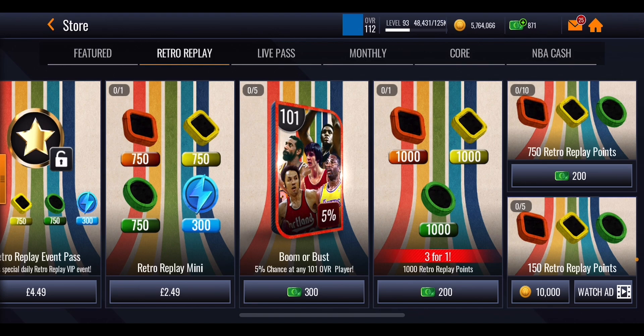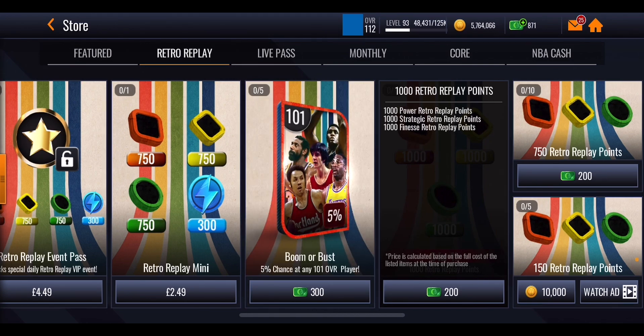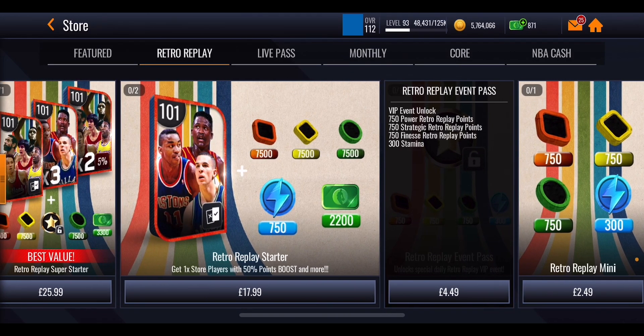You can do that five times every single day, which is going to be extremely useful. Then you've got 200 NBA cash for 750 points and you can buy that 10 times a day, though if you're a no-money-spent player I don't really recommend it. If you're going to spend anything, spend your NBA cash on this BOGO offer over here — you can only do it once a day and it will give you 1,000 of each of the different play style points, which is extremely useful for pushing yourself up to get that 107 Grandmaster. There's also a boomer bus pack so you can buy five a day for a 5% chance on each of getting a 101 overall master from this promo. There's also a VIP event pass you can unlock with real money, giving you 750 of all the points plus 300 stamina and an extra event.